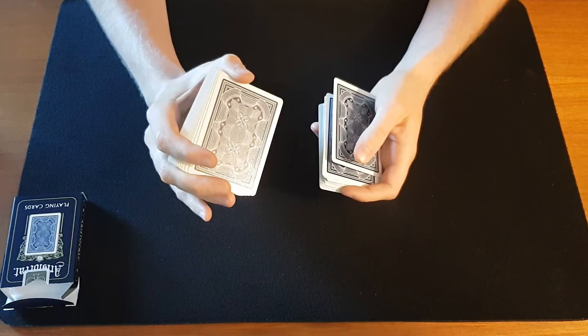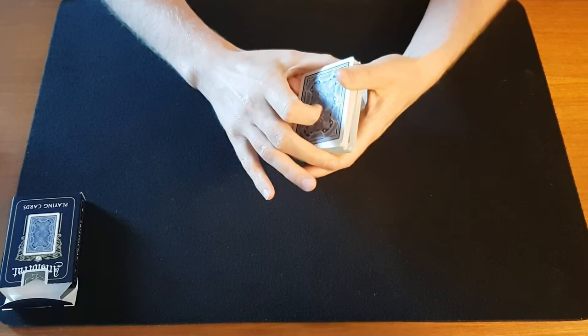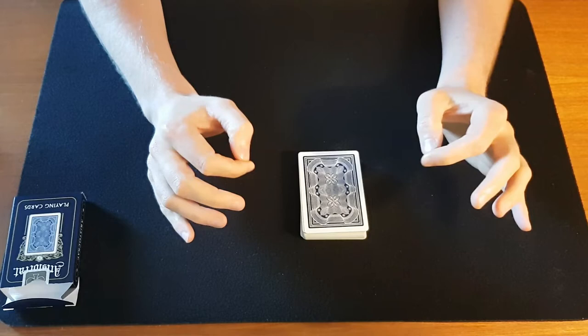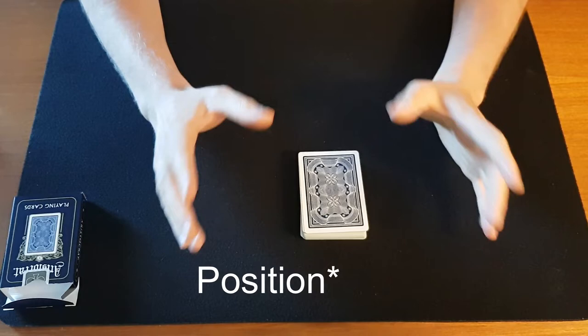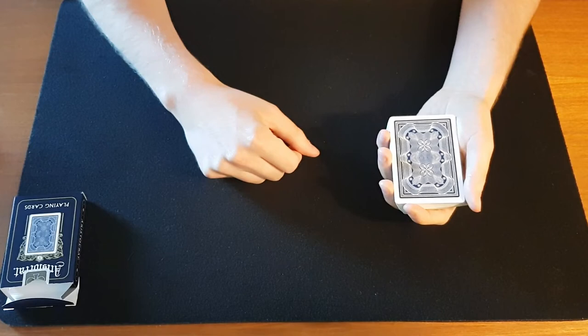If I had a spectator, I would let them deal from now on. You explain that you placed their card at the ideal position in the deck — the position which corresponds to the number of letters in the name of the card. You can give an example, like Ace of Diamonds, and say the letters, making sure to remind them to include the 'of.' So whichever card they chose, it's going to be on that place.